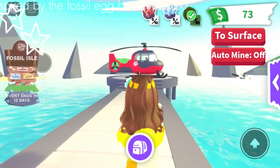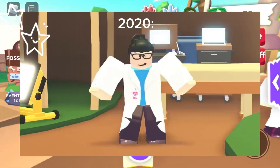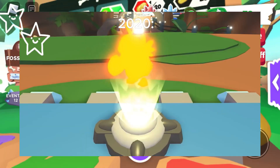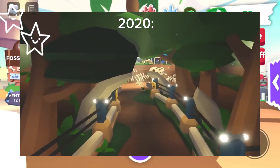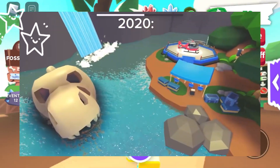As you all know, this update is inspired by the fossil egg back in 2020. The DNA lab is where our on-site scientist Henry will analyze your samples, discover all possible creatures, and unlock their holograms. We need your help to find the DNA samples to power the time machine — it's the only way we can bring extinct pets back. Happy fossil hunting!